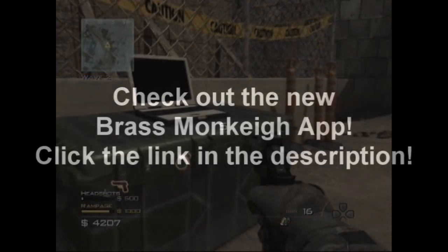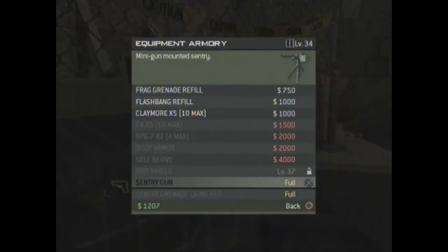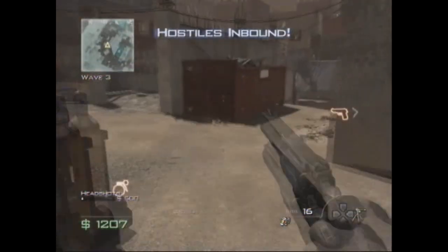Hey, what is up boys and girls, Toxix here for RSP Productions with a new survival glitch. Before we get started, there's a new app out for the iPhone made by Brass Monkey — it's a really awesome Modern for 3 app that lets you make matches, invite others to your match, and change up your custom class on the fly. Go check out the link in the description and get that app, it is really freaking awesome.